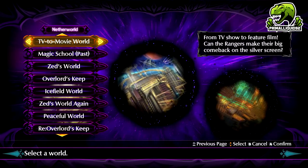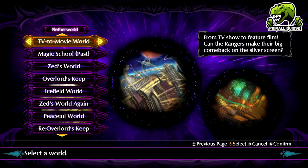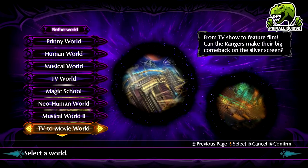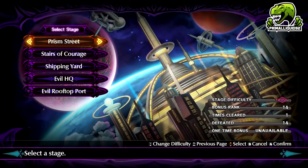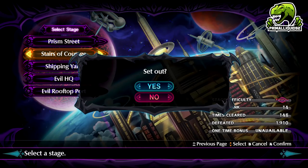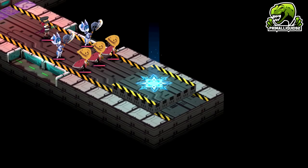We're going to go to the Dimension Guide for this. The stage that we want is TV to the Movie World, which is stage 8-2, Stairs of Courage. You can use the L or R buttons on the Switch controller to change the difficulty: Normal, Carnage, or Rooksosha. There is a slight difference in points you earn from each difficulty, but Carnage is fine if you can't do Rooksosha. So I'm going to load the stage up and we're going to talk about what happens.